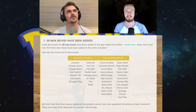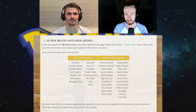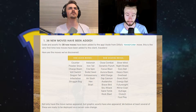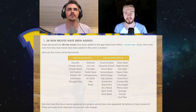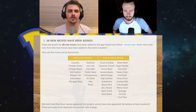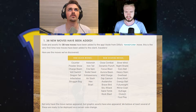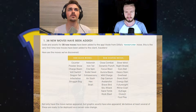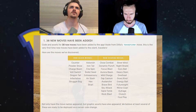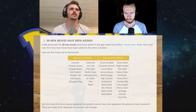Update number one: new movesets. 38 new movesets, and I think all of them are 2nd gen moves. By the looks of it, Nightshade is one from the Eevee evolutions — because Umbreon is dark. Iron Tail is obviously for Steelix.